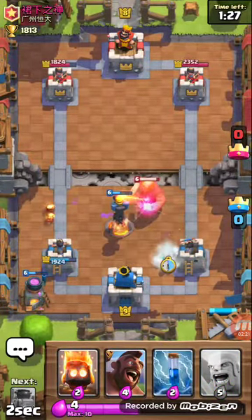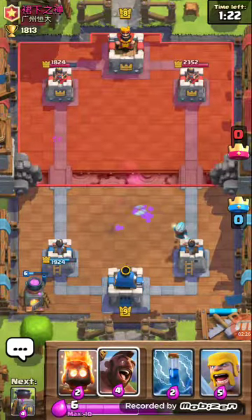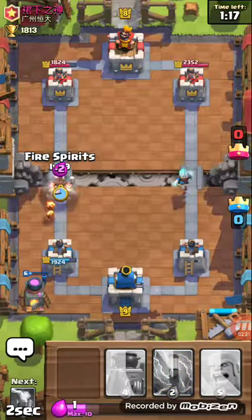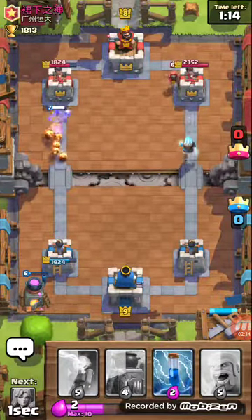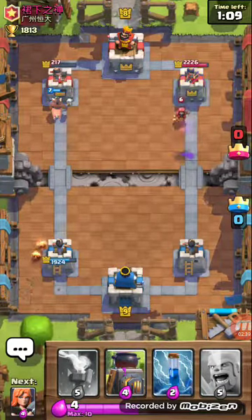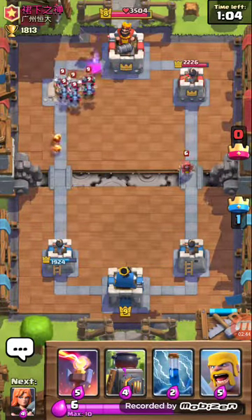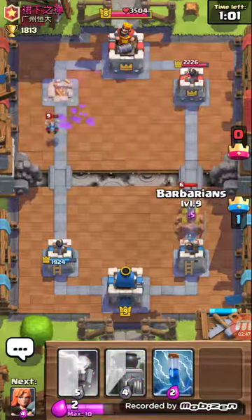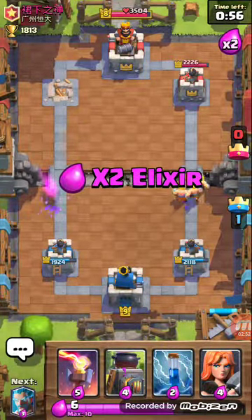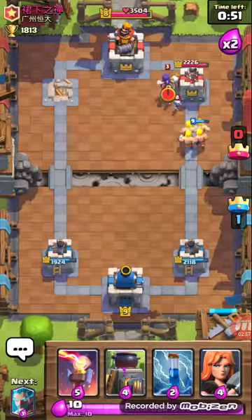So we're going to throw the Ice Wizard down to slow things down a little bit. At the same time, with these next Fire Spirits, we're going to start a little push on the left. Go ahead and throw some extra Fire Spirits in. Now I know he's running low on elixir, so we might even get this tower over here. There we go — these additional Fire Spirits are going to take that out. Threw Barbs down, a little bit late, but that's okay. We've got 56 seconds left, pretty much just have to play good defense and we should have this.